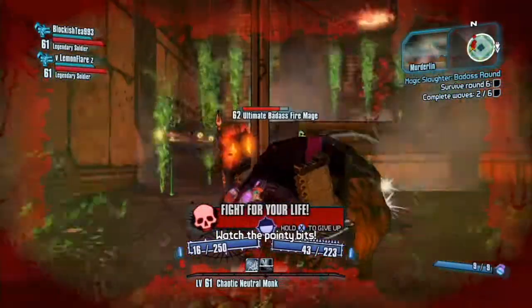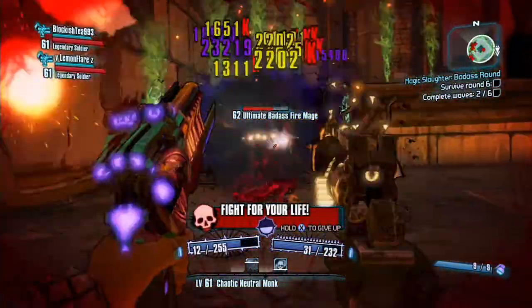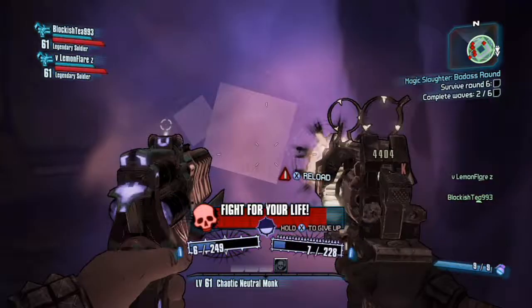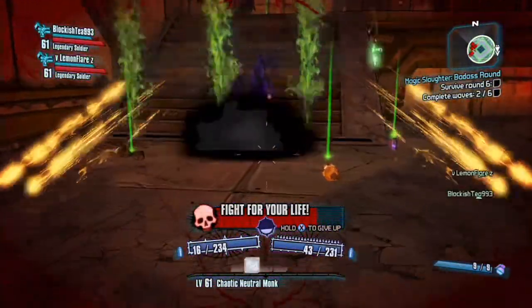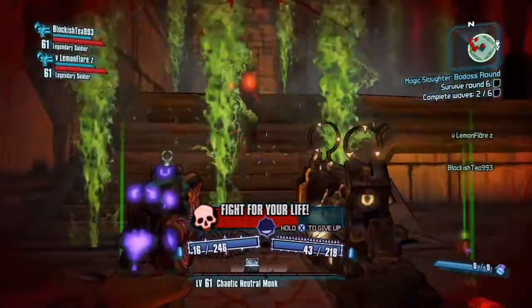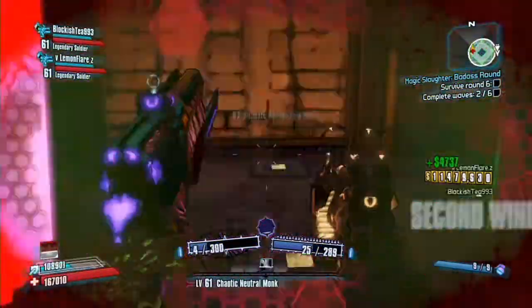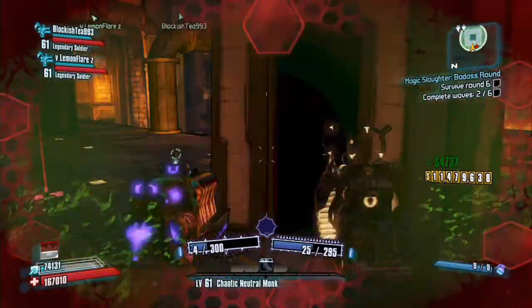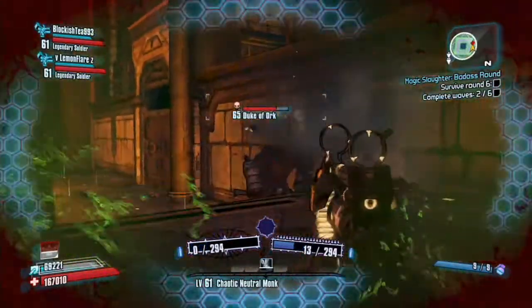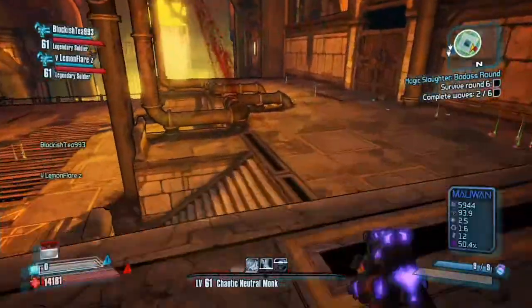If you want to farm this, there are multiple ways to go about it, but you're going to want to target the Wizards. From what I've heard, any fire-type Ultimate Badass Wizard — and they do have to be Ultimate Badass — may have a higher drop chance for it, but that's just what I've heard.